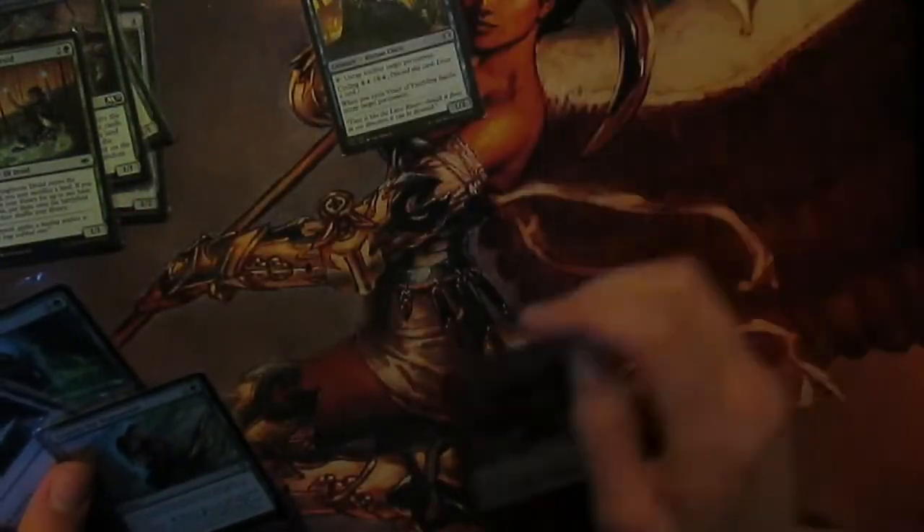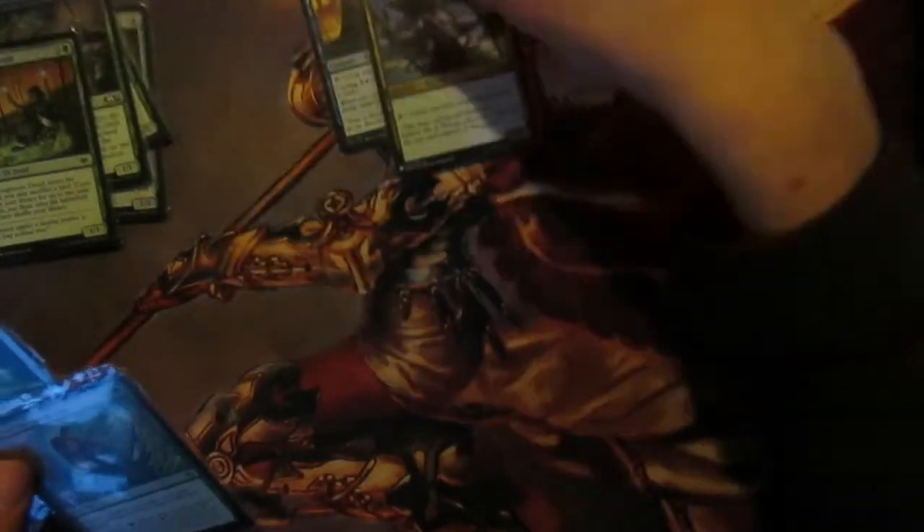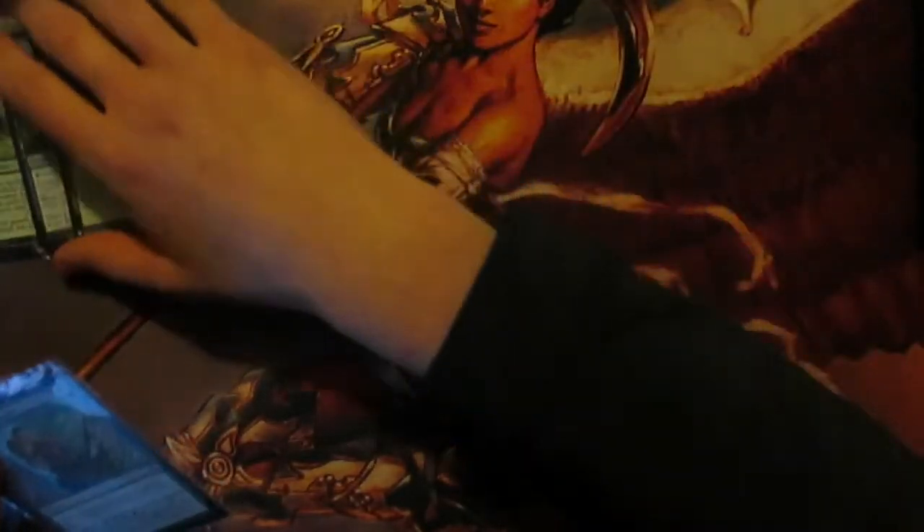Then we have creatures which untap permanents. We've got Vizier of Tumbling Sands that untaps a permanent, and same with Cursed Toller. This is great because we can use them as ramp in the early game, but we can transition them into untapping Roon so you can use him multiple times.